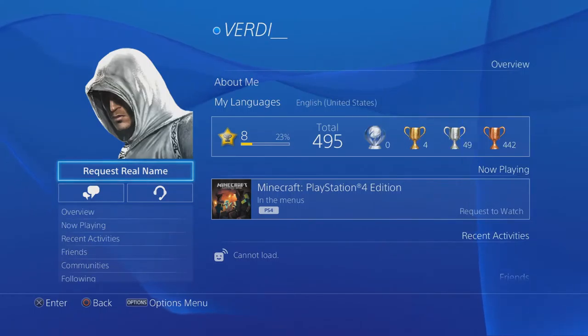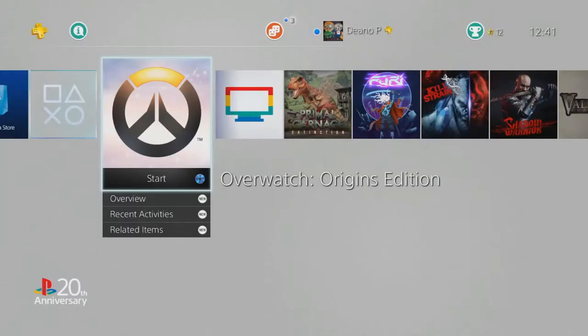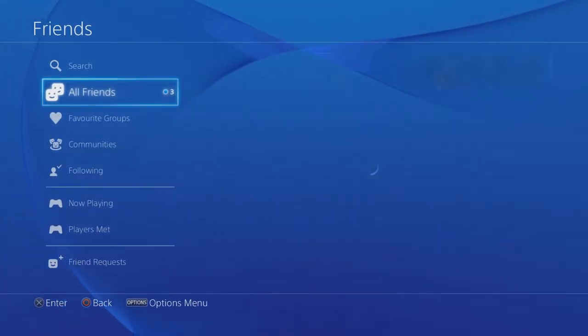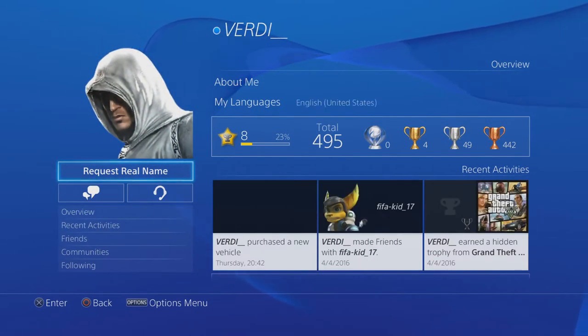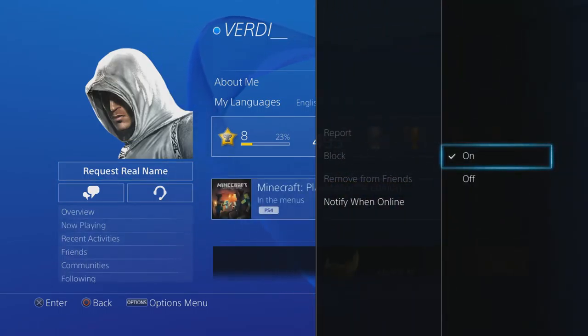Nice and simple. So again: go across to your friends list, scroll to the name you'd like to have notifications for, press Options on your PlayStation pad, and just select it on.